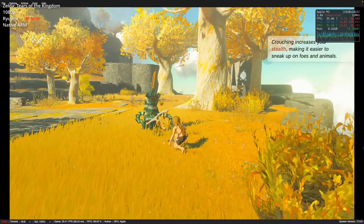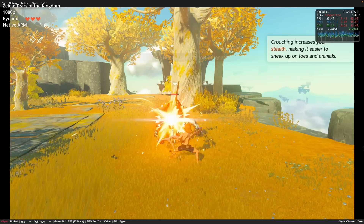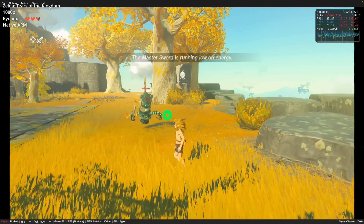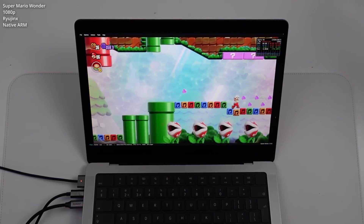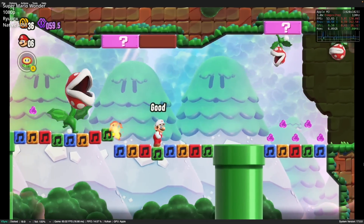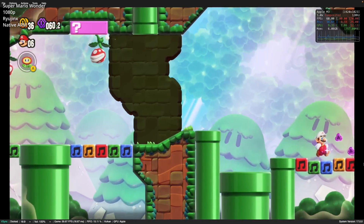The main performance issue with Nintendo Switch games on Mac is shader compilation stutter. When animations, attacks, etc. are done for the first time, the shaders need to compile and the game will stutter and wait until that process is done. There used to be something called Ryusac, a shader compilation sharing tool, but that's been shut down. This means that if you're playing any game on Ryujinx for the first time, you're going to experience substantial stutter at the beginning. But if you persevere through, you'll get much smoother gameplay overall after a while.